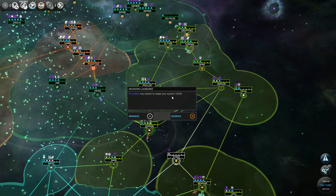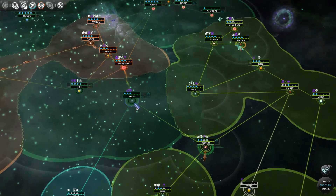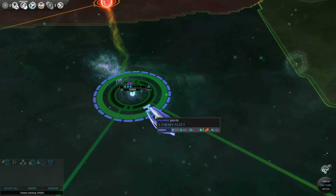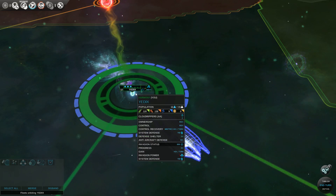The Pilgrims have started to invade my system of Yiddix. That's not cool. It'll take you 999 turns because you have — wow, that's a big fleet. 9,000 strength, but there's no invasion power. System of defense is 790.